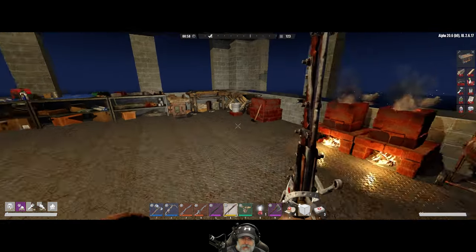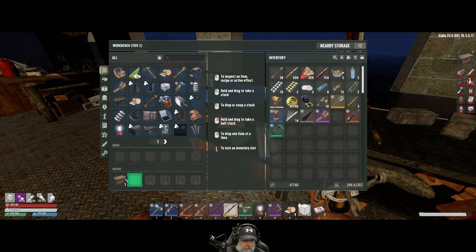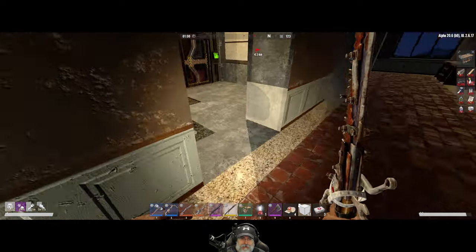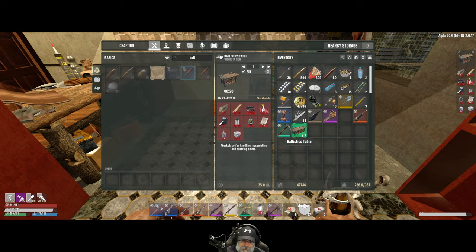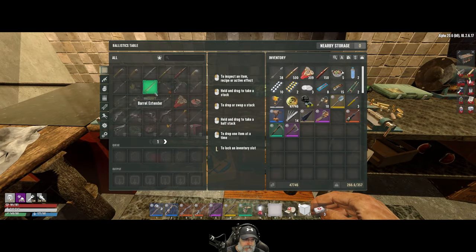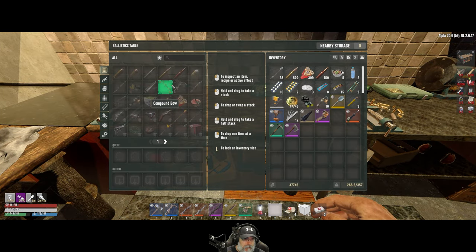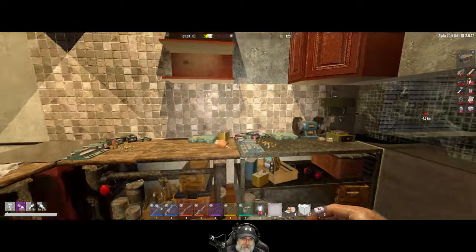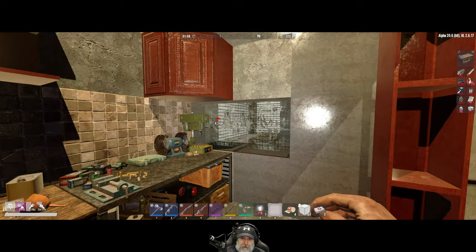Let's grab our ballistics table from the workbench. I'll probably eventually upgrade this to tier two, but for now keeping it tier one means we can double up on production — for example, seven-six-twos and shotgun shells are the two things I make a lot of, plus pipe bombs. So we can have both tables doubling up on making ammunition as needed.